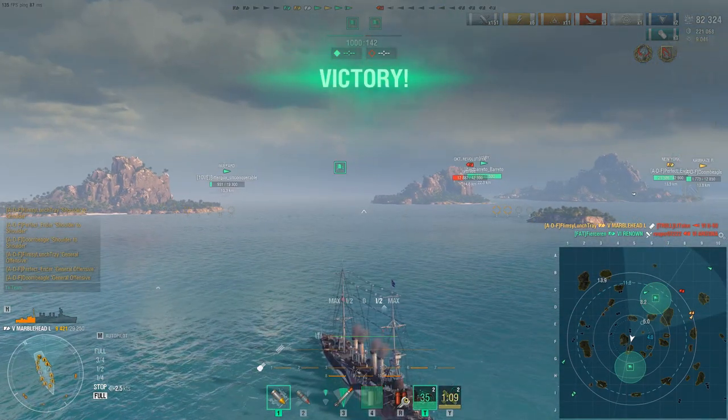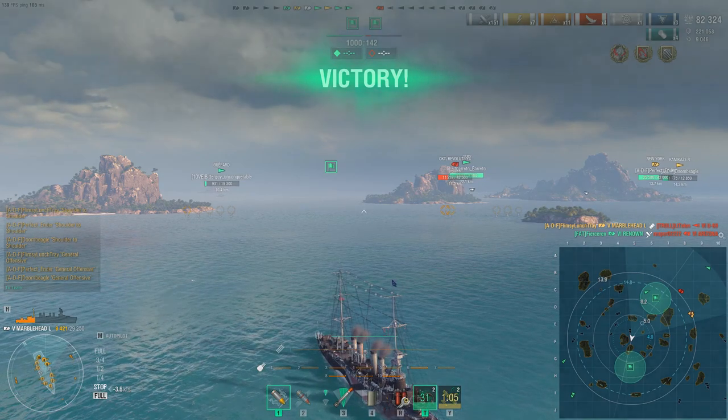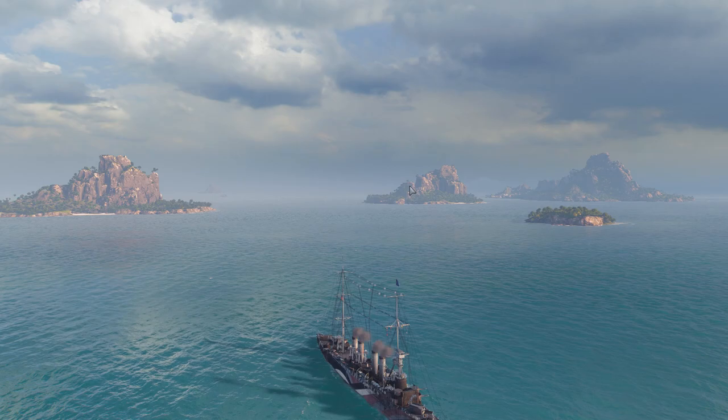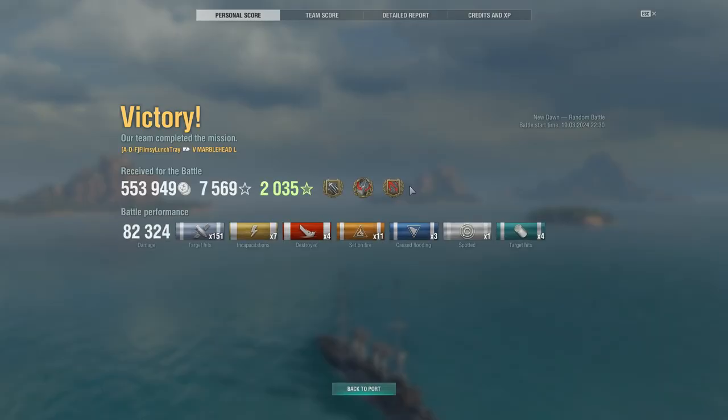Renown takes out the Arizona to end the game, and we finish with 2,000 points. That's the Marblehead Lima for you today. Final achievements: General Offensive, Confederate, Shoulder to Shoulder, with 151 main battery hits and 82,000 damage with four ships destroyed. Sadly no Kraken Unleashed — I was really hoping for that.